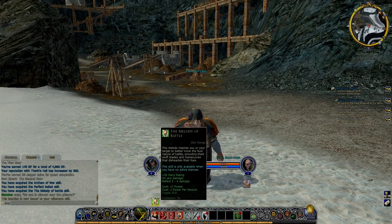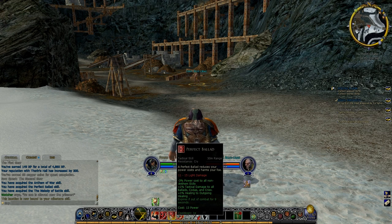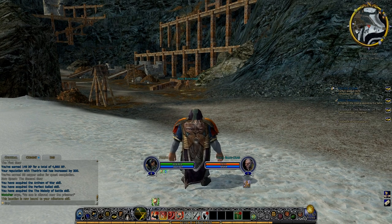I've got a toggle skill called the Melody of Battle, which is always on — actually it's always on assuming I've got no stances on. I'm assuming War Cry might be a stance, so we'll see how we go. It gives me 32 parry rating and reflects 2-4 damage back to my attacker by the looks of things. I've also got a Perfect Ballad, which lowers power costs for my non-anthem skills and gives plus percentages to damage and that kind of thing. That would probably be a good one to do first, before I go into my minor Ballad skill, just to lower the power costs a bit.